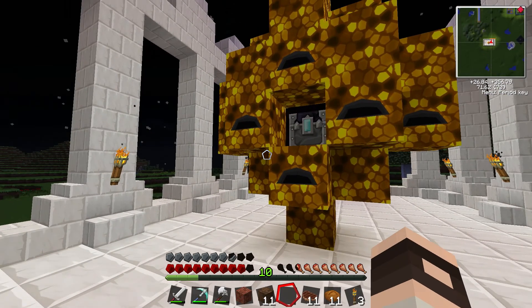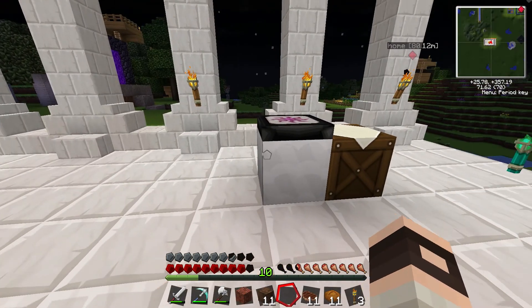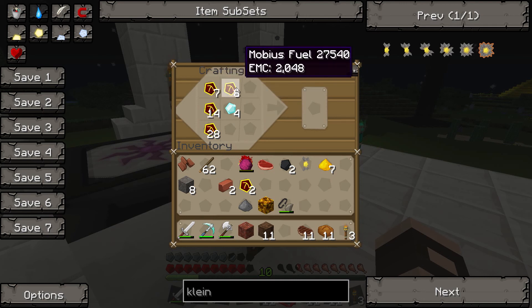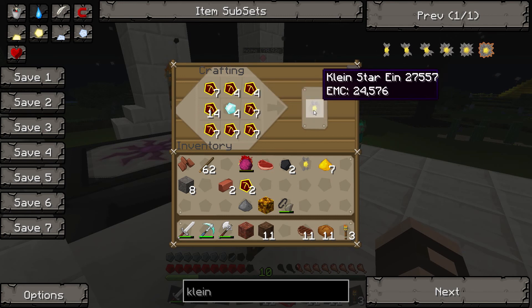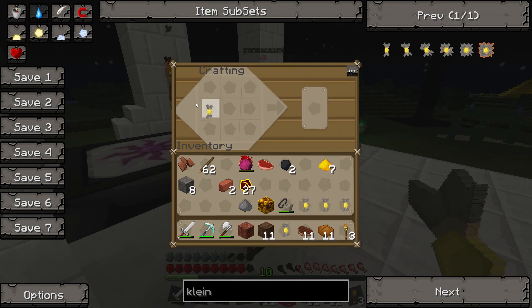I need diamonds. Son of a bitch. You know the ridiculously ridiculous torches? Interdiction torches. Do they cost like shit tons of everything to make? No, not really. I'm wondering if I need some. Oh shit, I've made one too many Kleinstars.